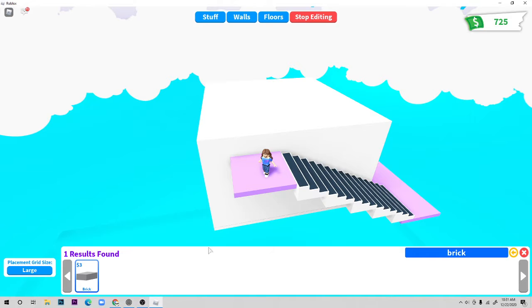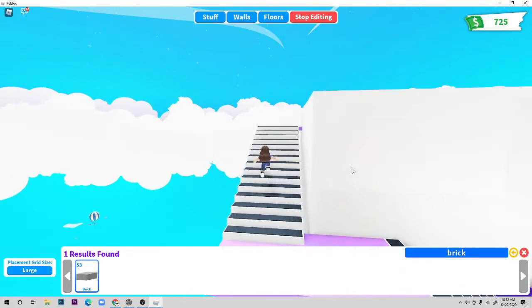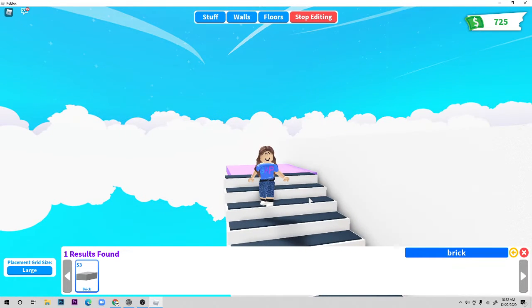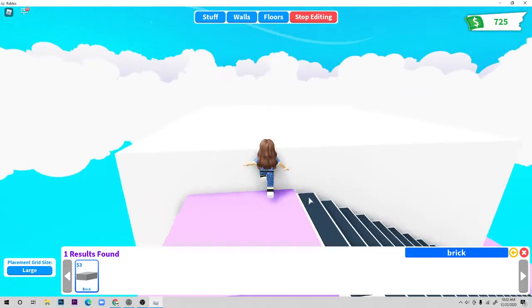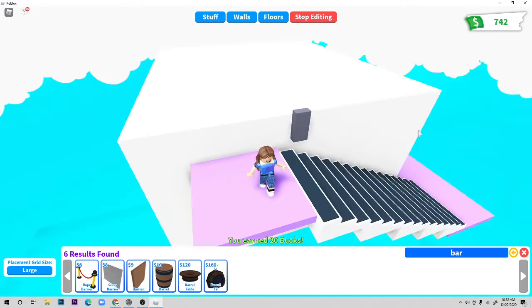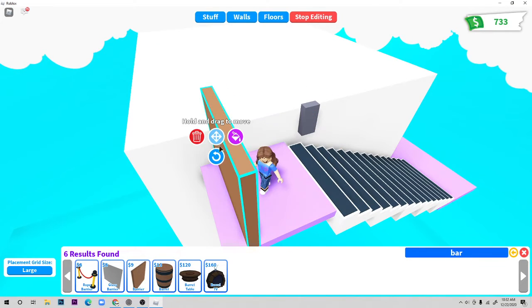Okay guys, I'm actually finished with the stairs as you can see. It's actually very simple — this is what people usually do when you're on a glitch build to get up. Some people use shelves on a ladder, some people even make an obby to get up. As you can see there are some big gaps, so I'm just going to use some bricks to fix that. The one thing I don't like about using bricks is that then I have to use another barrier and it takes so long. I'm going to get another barrier and show you guys how to make stairs with bricks.